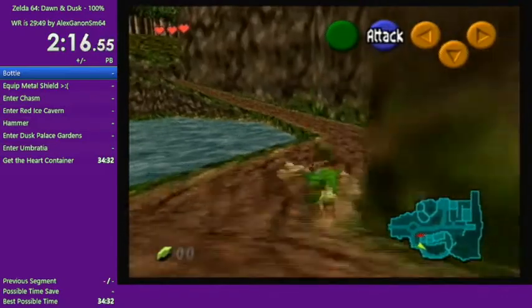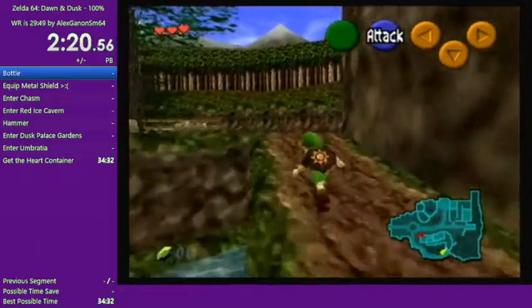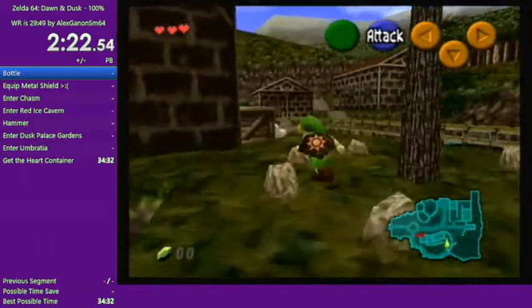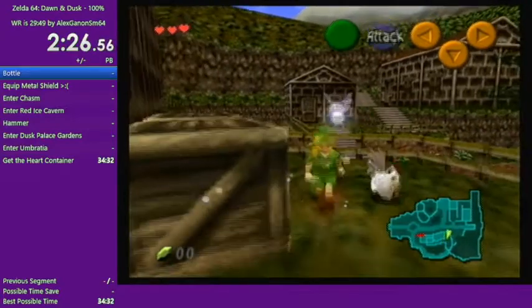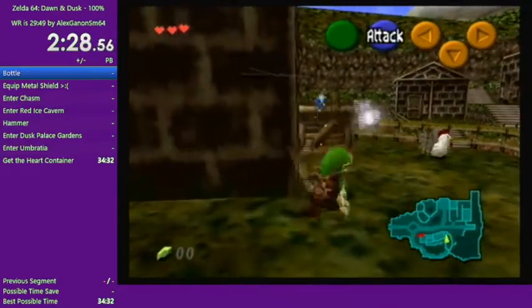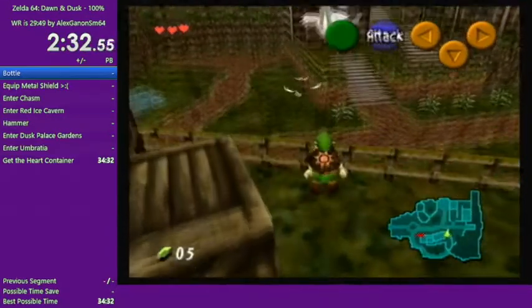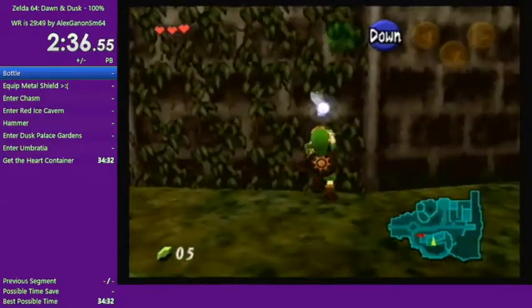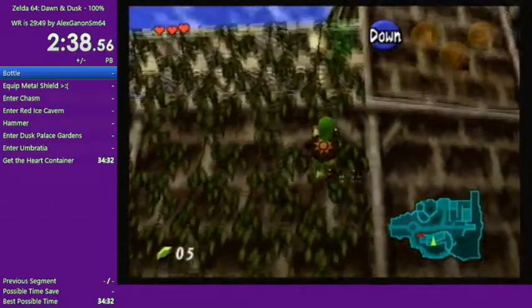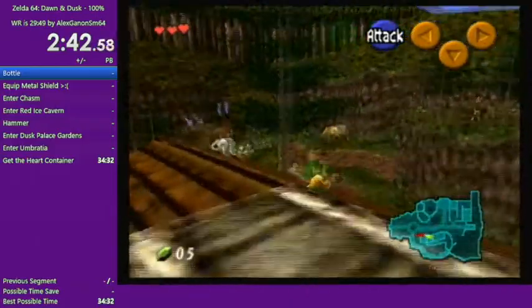You can notice the logo on the shield is different. That's not the Deku Shield we're used to — that's actually the wooden shield. Here we're going to use the Kako to help us make progress. We throw it at a specific angle so it goes away from us and climbs the stairs we saw just earlier.